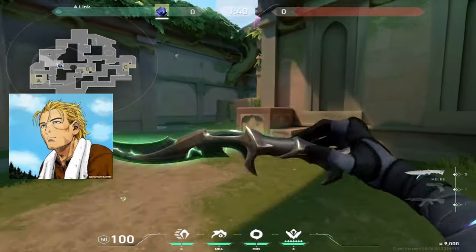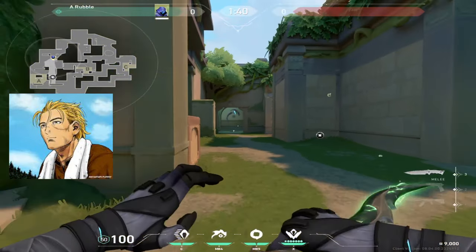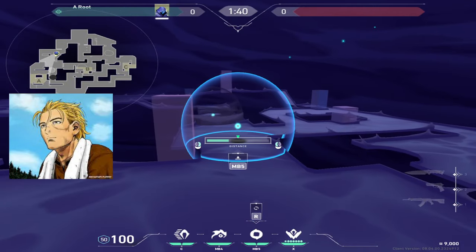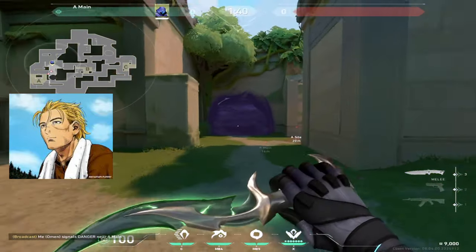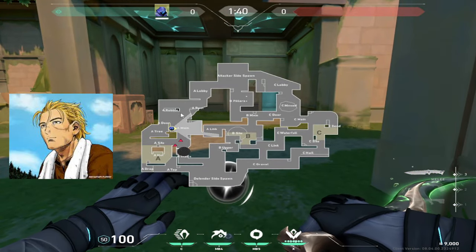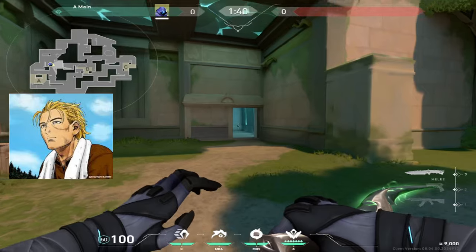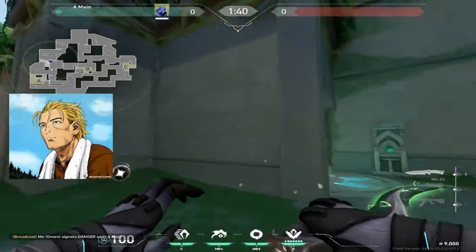On A site attack, it's pretty simple — you want to smoke stairs. If you want to take space without using a lot of util, you smoke here. The reason is it blocks off the jump spot and it blocks off information. If you have this side — this entire space in front of A — it pushes them back onto the site and also threatens B because you have that link to split through. Doing this smoke at the start of the round is always pretty solid.